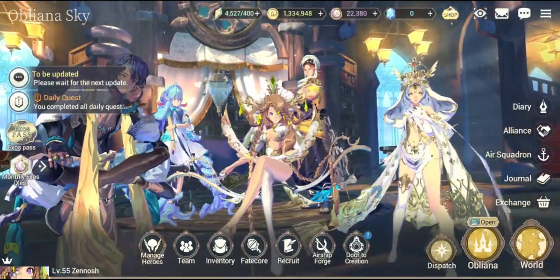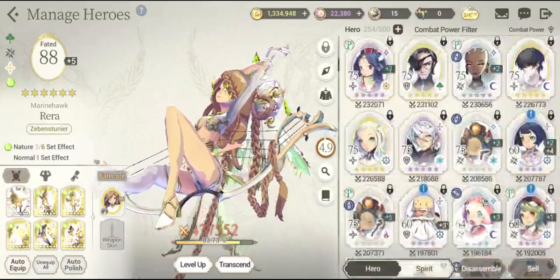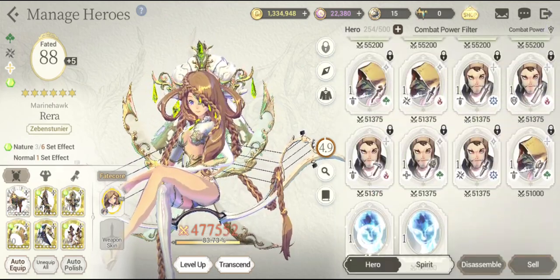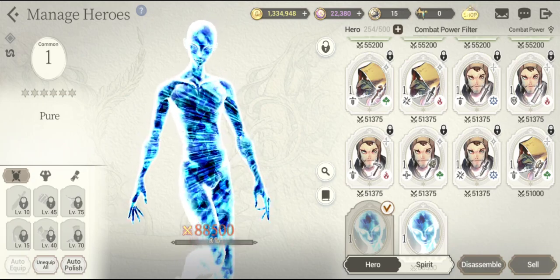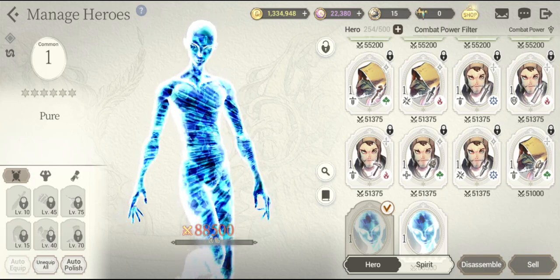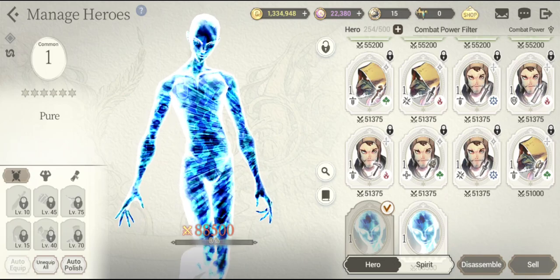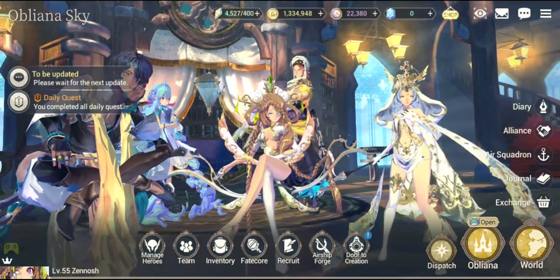The main thing you really need to keep in mind is that when you get the pure, make sure to unlock them. When you get them for the first time, they are automatically locked. In this game, if a unit is locked, they usually don't appear during the combine, during transcendence, or whatever process is going to consume them. So make sure they are unlocked, because when you get them for the first time, they appear as locked.